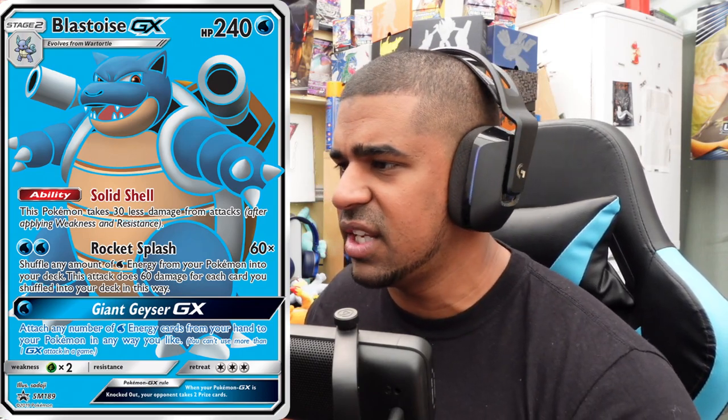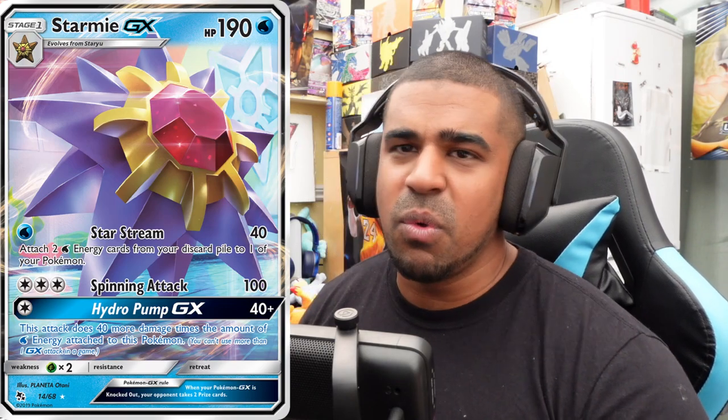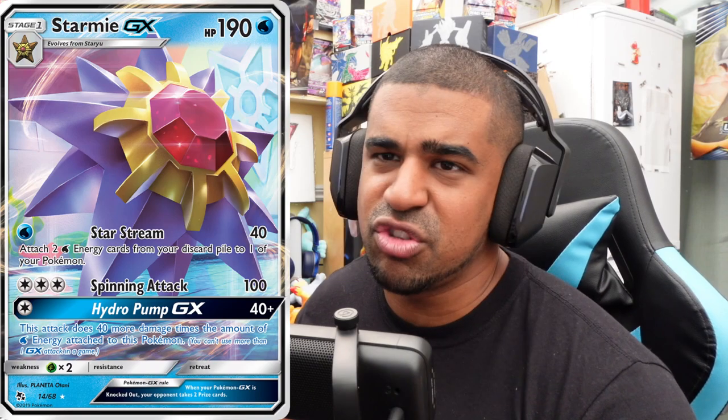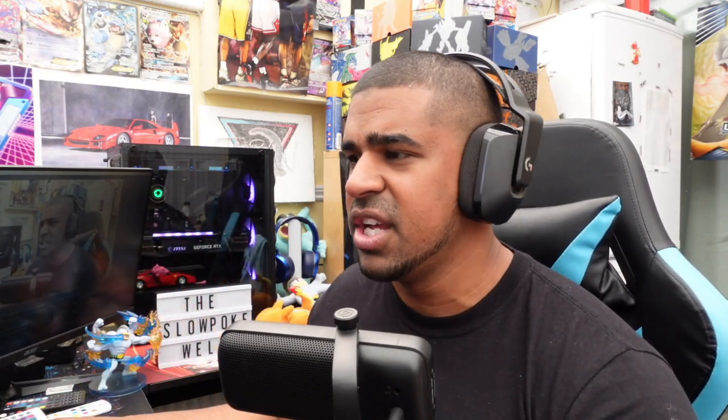Worth noting we can also attack with the Blastoise GX itself as a solid two-prize attacker since they share the same evo lines. We play a four-one-four-two line of Blastoise — probably a few too many non-GX Blastoises, but with Stage 2s I don't like to skimp. We also make use of Starmie GX, mostly for its Star Stream attack — for one water energy, attach two energies from the discard pile to one of your Pokémon, dealing no damage. Very nice turn-two attack if we go second.